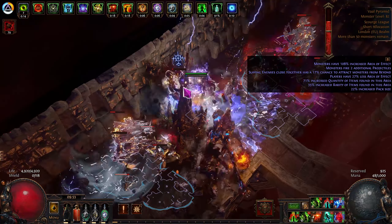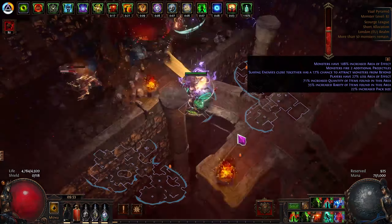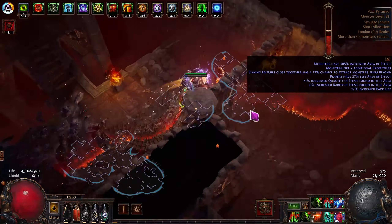What I do instead is link Multi Totem with Coal so I can get 10% Coal, since I haven't worked that into the tree or the build yet.